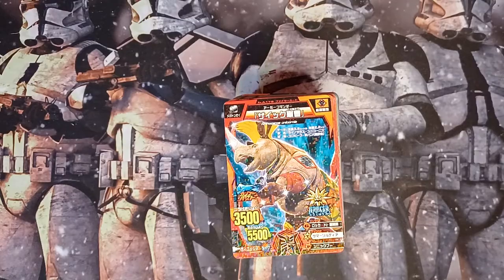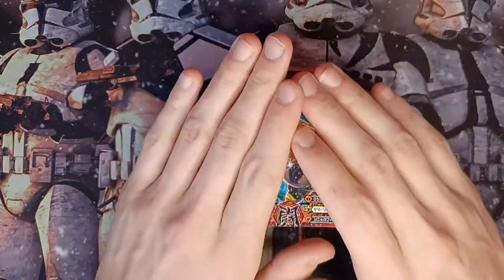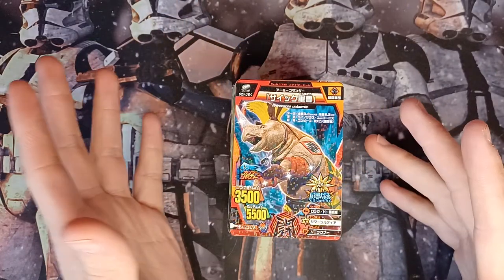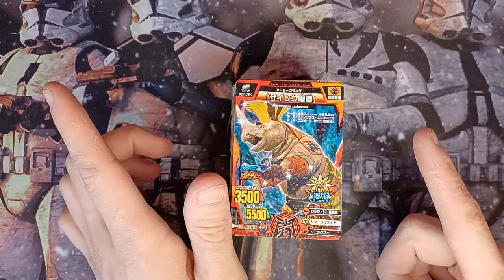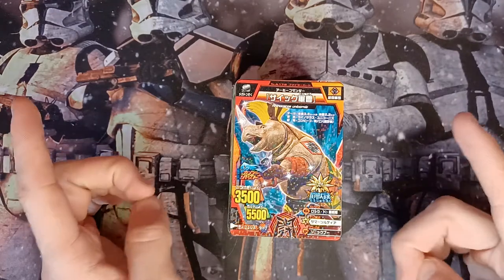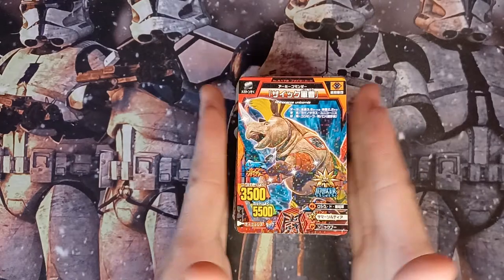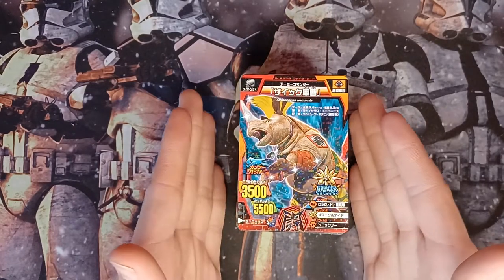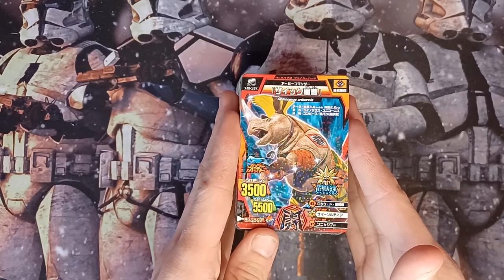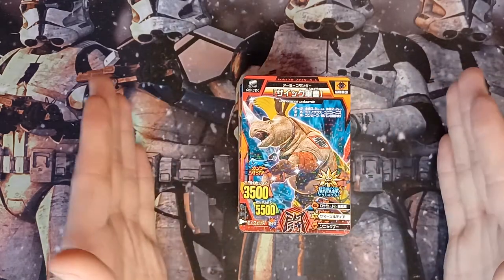Hey, what's going on guys, it's the Ultimate Dino King here coming at you with another video, and today I am going through my Animal Kaiser collection. This collection is fairly new — there is one card missing, it's buried in one of my folders, I've had it for a long time but I can't be bothered to find it. It's like a promo card. So this collection is fairly new, it's all Japanese, so I don't know any of the names.